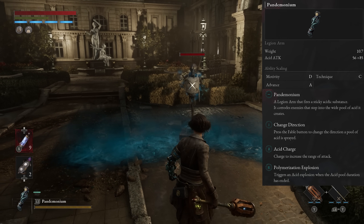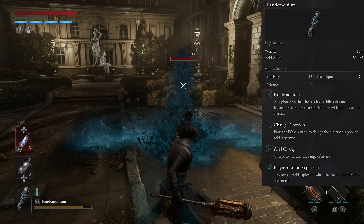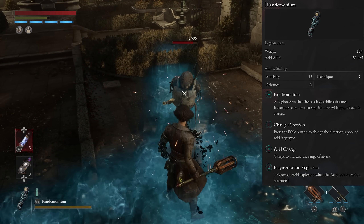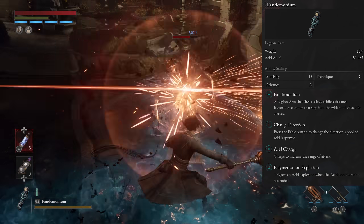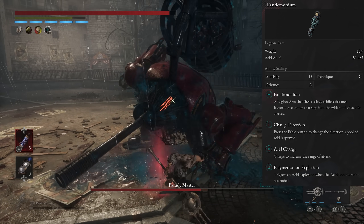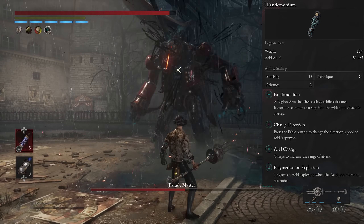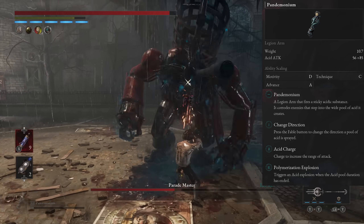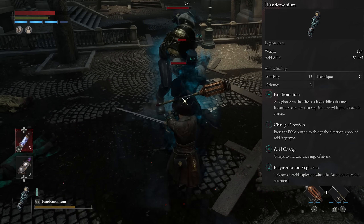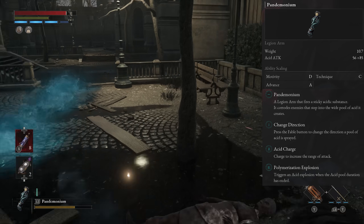At number six we have the Pandemonium, an advanced-based Legion Arm. When you use it, it leaves an acid pool on the ground that lasts about 10 seconds. Enemies standing in it take a little damage over time and build up decay. It can be decent for crowd control and hitting multiple enemies at once, and it pairs well with fatal attacks — you can throw it on the ground during the stagger and continue doing damage through the animation. Unfortunately the damage isn't great; its main use is proccing the decay status effect, but there are plenty of other things that do that better, like throwable objects and grindstones.